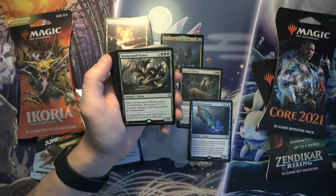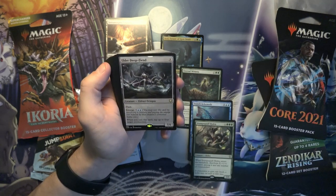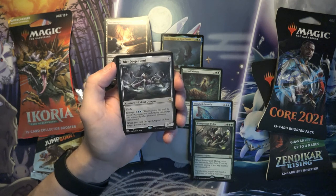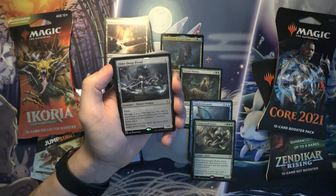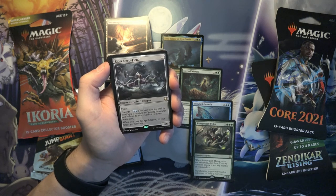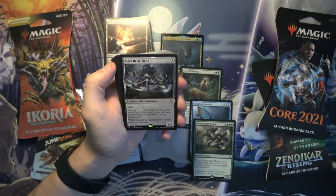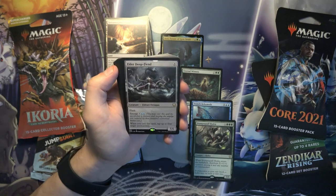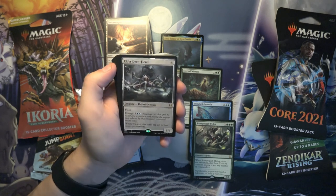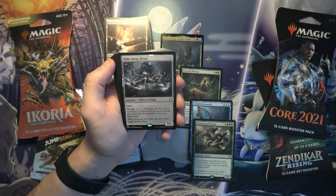Another Hydra, pretty generic. Elder Deepfiend — I think this was in one of the Return to Innistrad sets. I've seen this played in Constructed before. It has Emerge for seven, and when you cast the spell, you get to tap up to four target permanents. Usually what this would tap, a lot of the time, would be lands, especially when you cast it during the upkeep step.